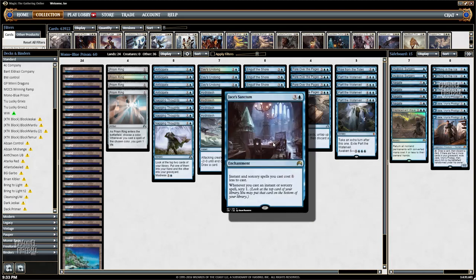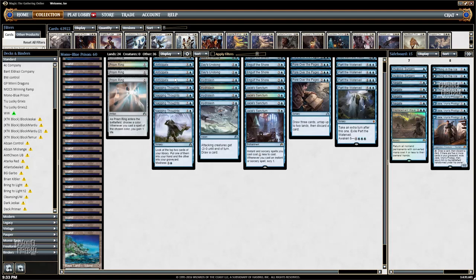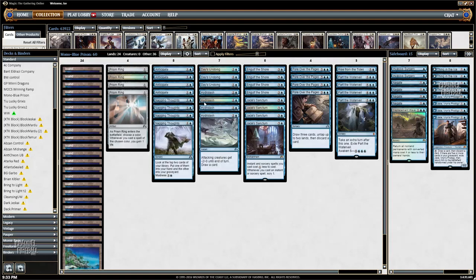The card that really makes the deck tick is Jace's Sanctum. It makes everything less expensive to cast and then lets you scry through your whole deck. You've got a bunch of cards like Pour Over the Pages, Nagging Thoughts, Anticipate — a lot of ways to find what you're looking for.